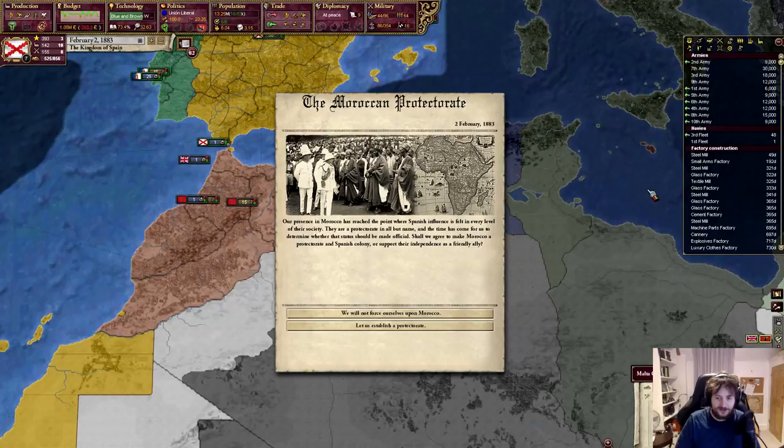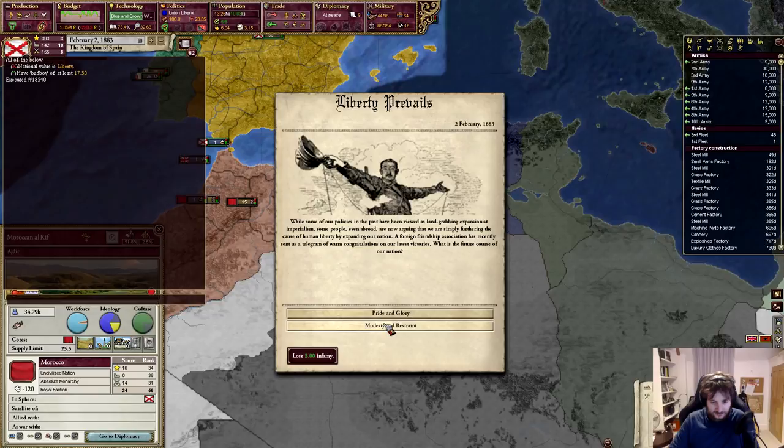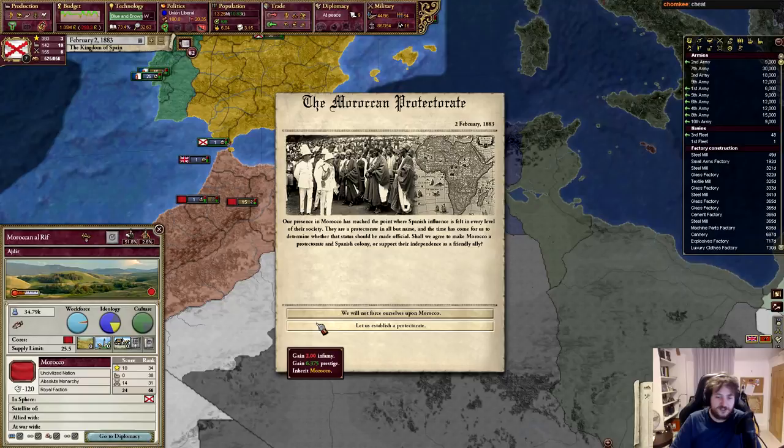But if I make it a protectorate, I will never get to inherit them — ever. I have so much protectorate, and I would gain that prestige, but I'd also gain infamy. So what I'm going to do — don't hate me too much — I am going to cheat. I'm going to lower infamy, because the fact that this happens at this exact moment when I have too much infamy is so freaking annoying. I'm fine with cheating to make it worthwhile. Establish protectorate — boom!